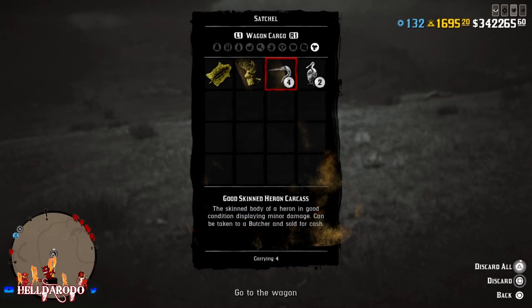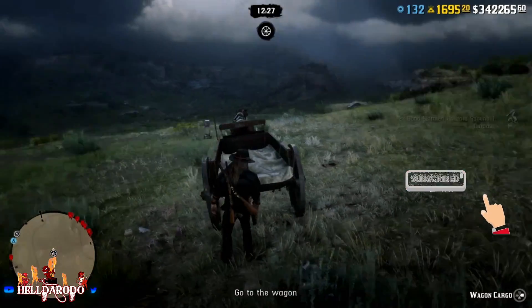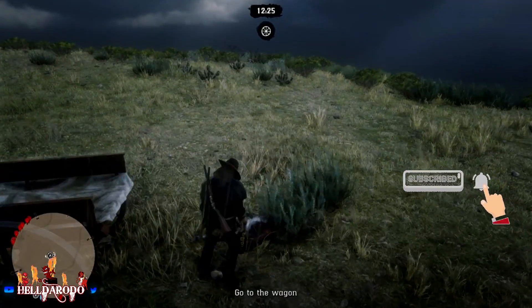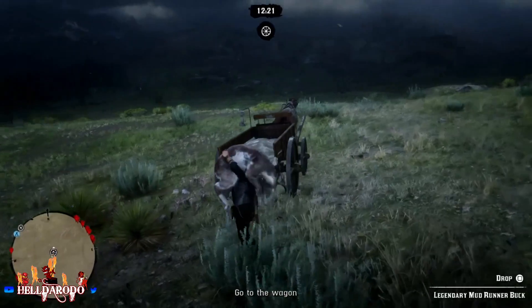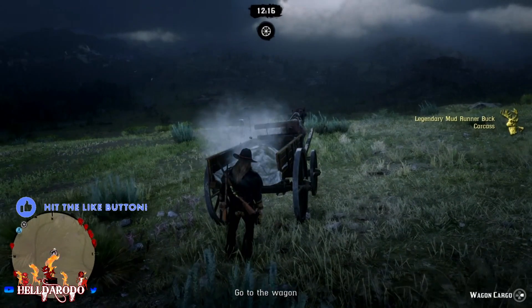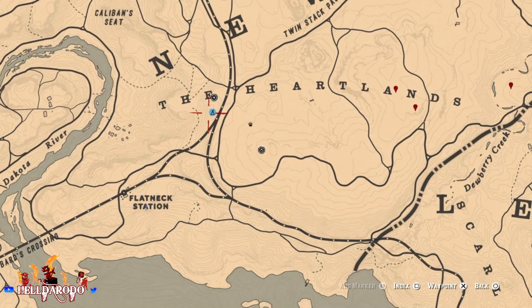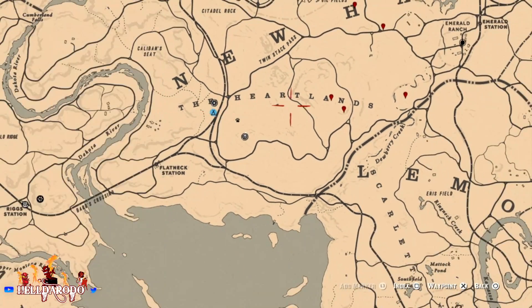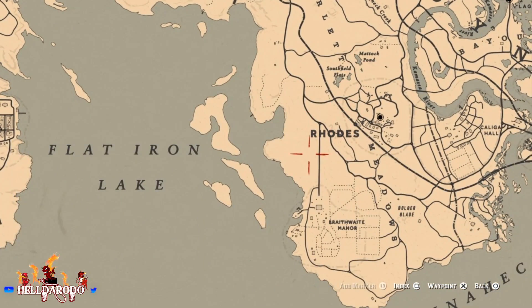There's a bird in there that I don't need - get that out. I've got one buck in there and one pelt in there. Now I've got two bucks in there. I made this video to show you that it does work. You can do this anywhere - see where my camp is, try and get to the closest area.